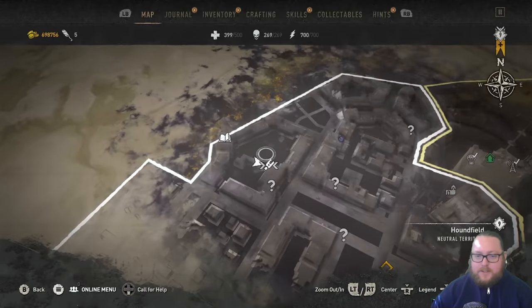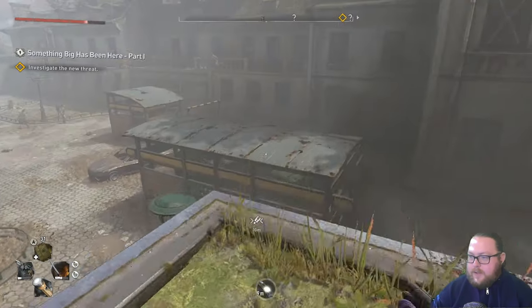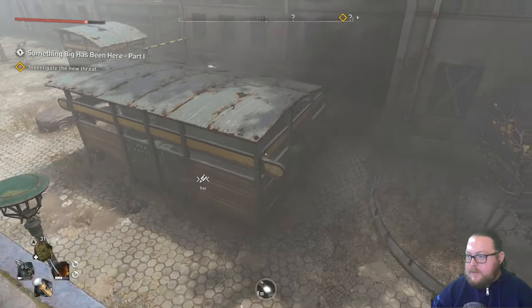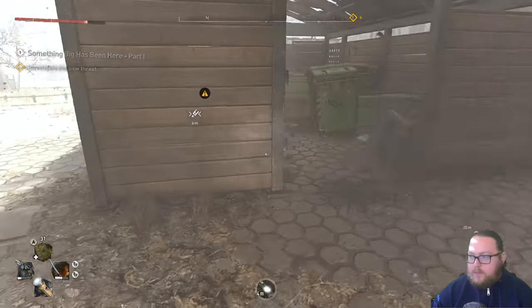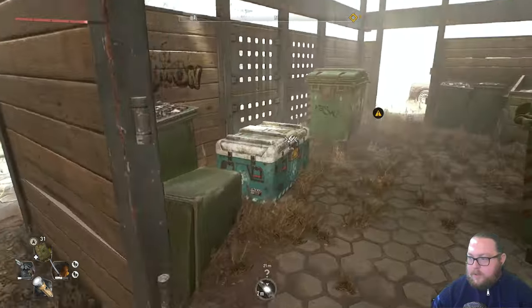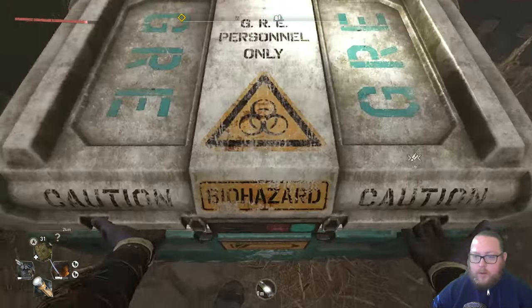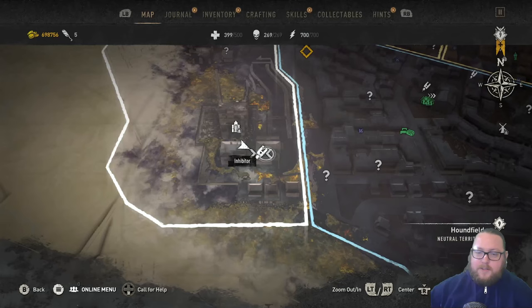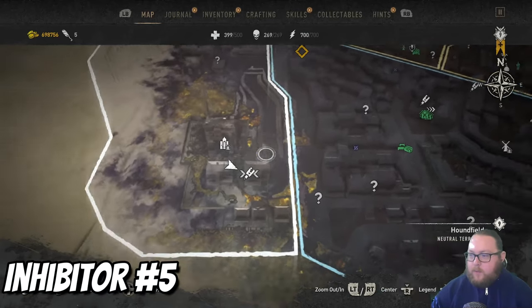The next inhibitor chest is also going to be in Houndfield, over here in this area. It's actually inside of this little container. Again, this one is surrounded by mines so destroy those beforehand. I think I'm far enough away where it won't explode on me. Let's go ahead and open this up and this one will give us another single inhibitor.